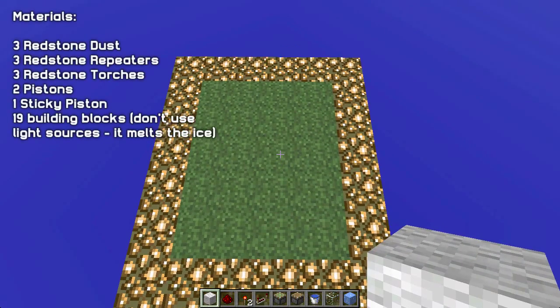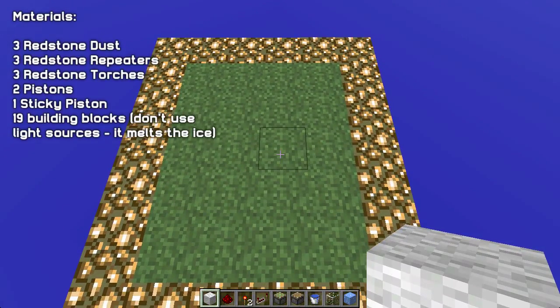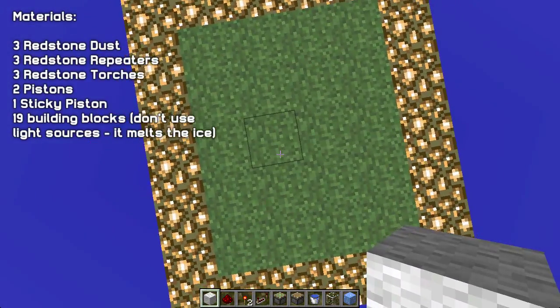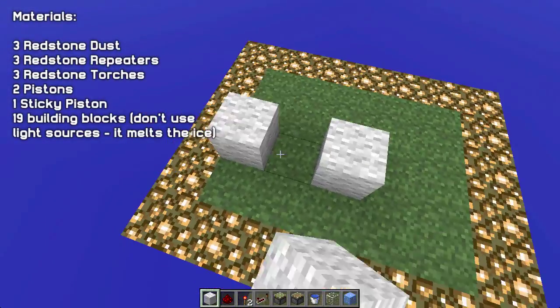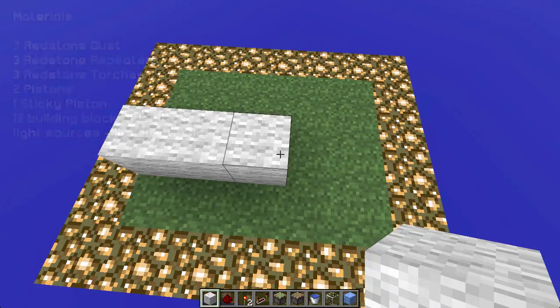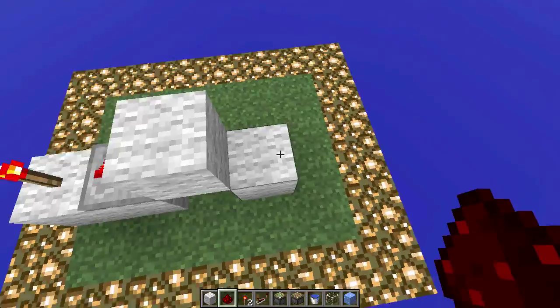Normally I prefer layer by layer tutorials but this is so simple that I'm just going to do block by block. First we figure out which way we want the ice to go — in our case we want it to go this way. So we'll place a block right here, and because it's going that way, two blocks on that side and one on the other side. Then place that torch, repeater, redstone.